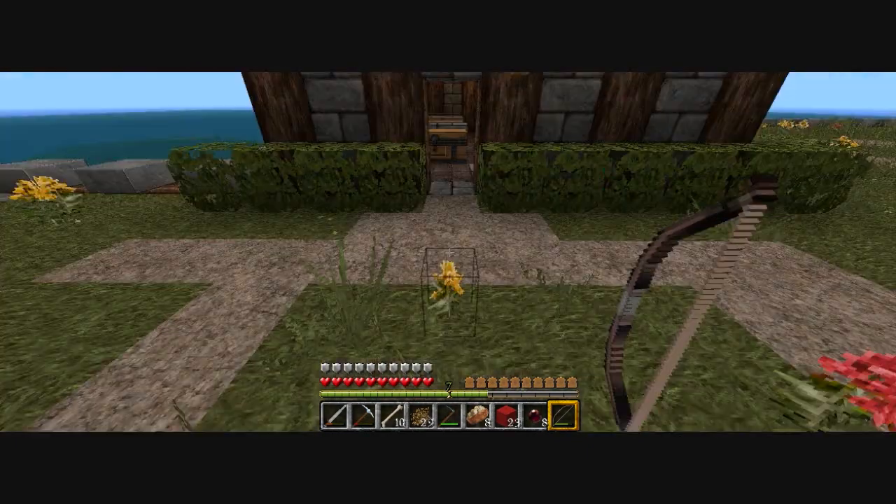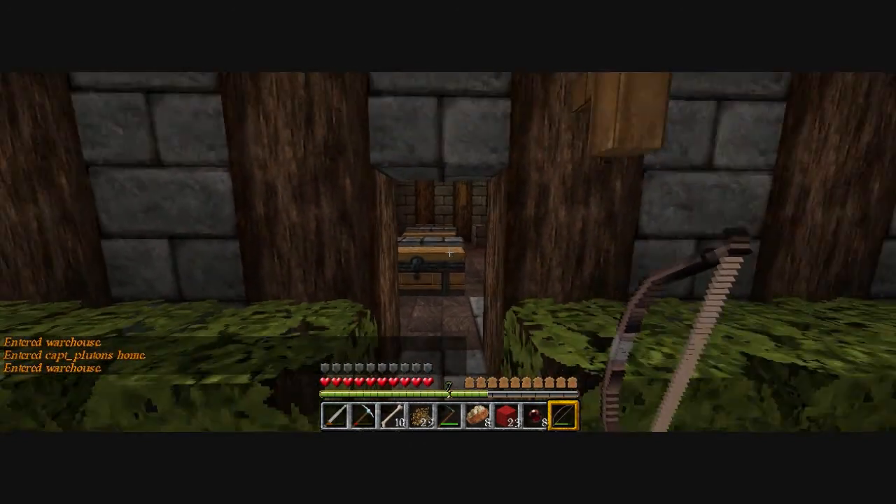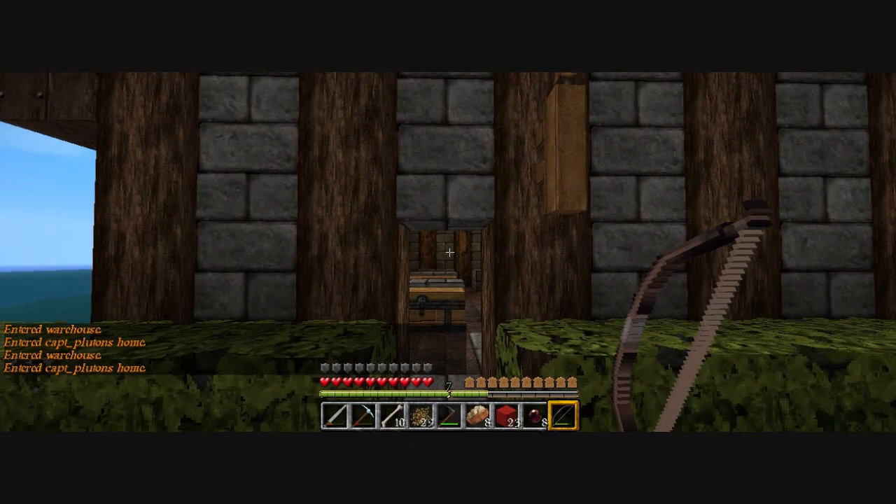This is a warehouse, as you can see. Enter the warehouse. Now you do beset warehouse, just like that. Now de-store your stuff for the next buildings I'm going to show you.